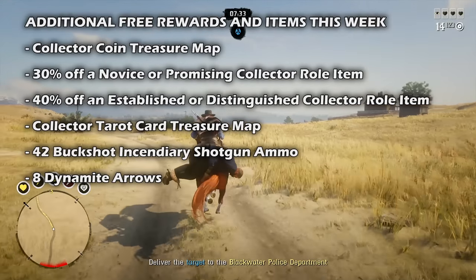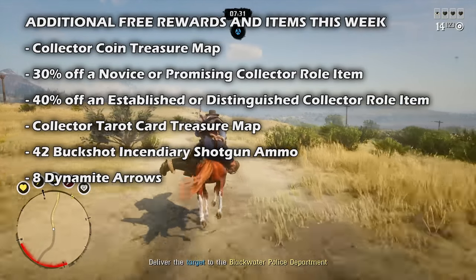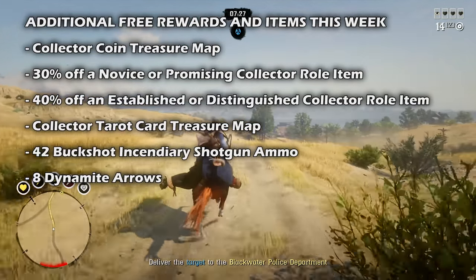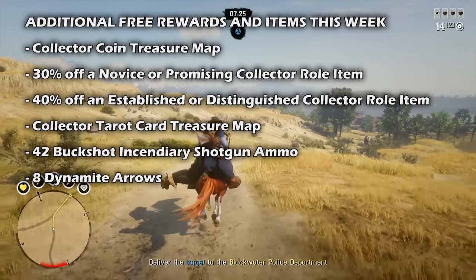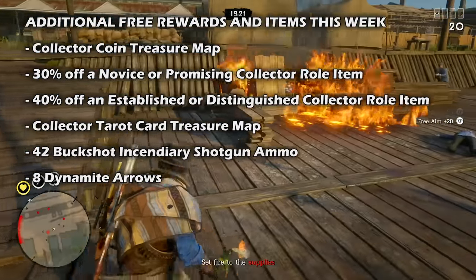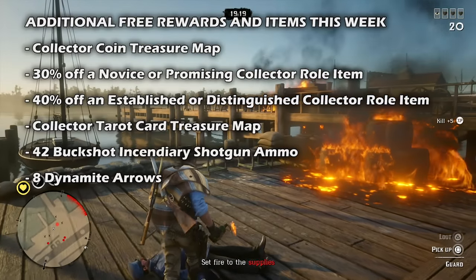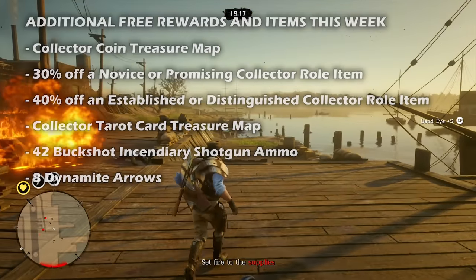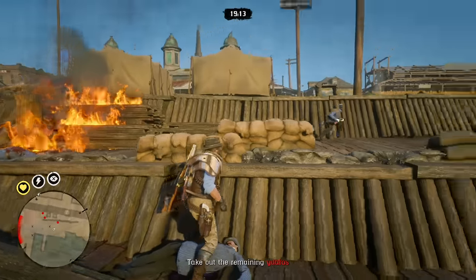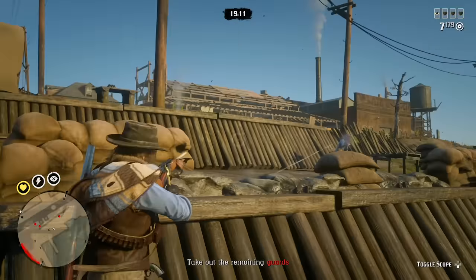Completing any Collector Free Realm event over the next month will mean you'll receive a Collector Tarot Card Treasure Map. Additionally, if you collect a fossil every week during this month, you'll receive 42 rounds of Buckshot Incendiary Shotgun Ammo. And completing a Blood Money Opportunity each week this month will result in you receiving 8 Dynamite Arrows. All of these rewards will be delivered within 72 hours of completion to your camp lockbox or post office.